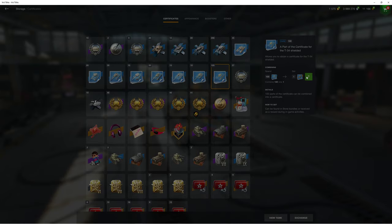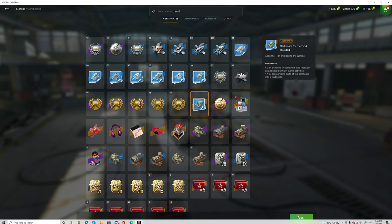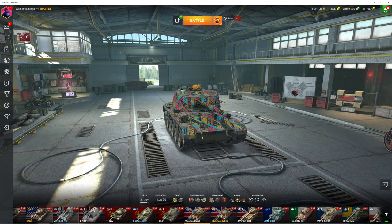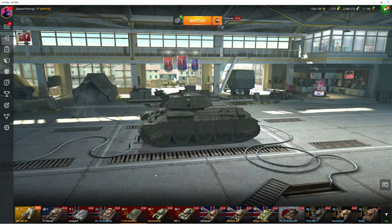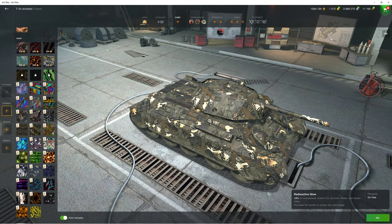So we're gonna be getting it. Here's the thingamajig — we press use. I've got this item too, but I'm just gonna leave it. Now we go to tier five and get out the T34 Shielded.